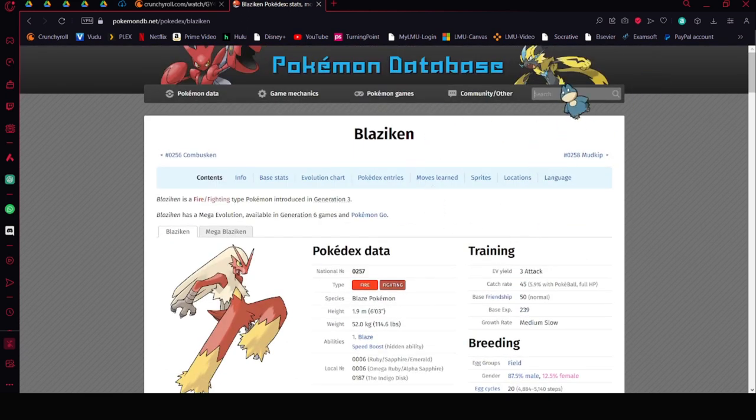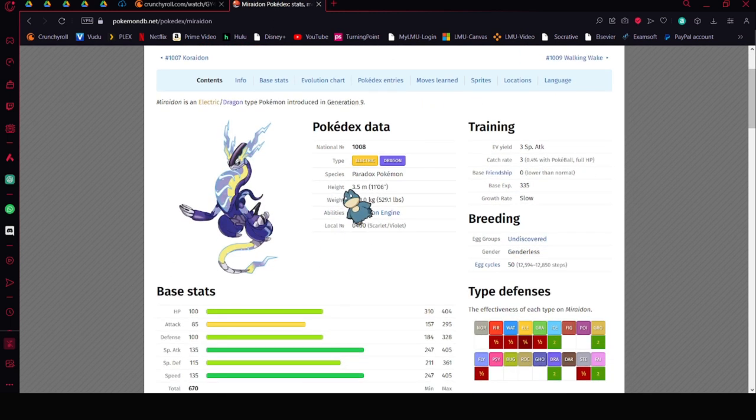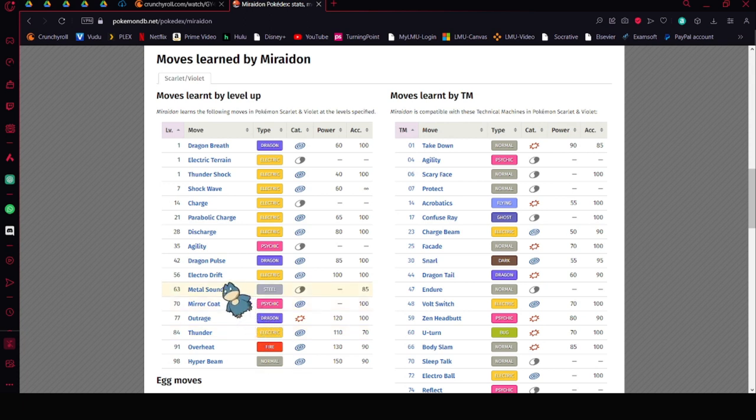Let's go into the Pokémon we want to use. We want to use Miraidon, which is going to be our staple legendary. If you have Violet or have a friend that can trade it, that's great. Miraidon's signature move, Electro Drift, is going to be saving everything.